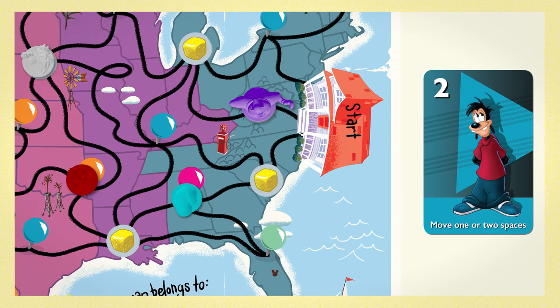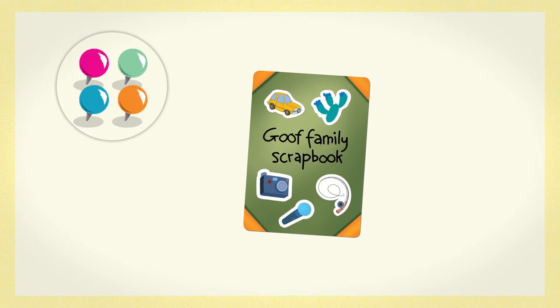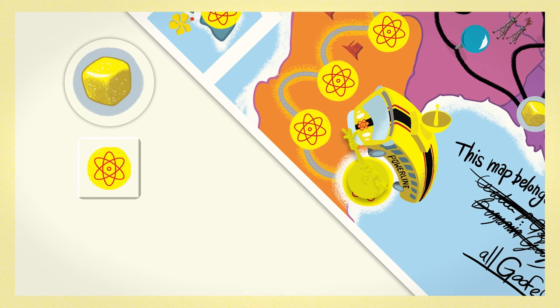When you're done moving, collect a card or roll the die based on where you land. If you land on a colored pin, collect the scrapbook card from the matching color spot and refill it. If you land on a die space, roll the die. If you roll this symbol, move Powerline one space toward Los Angeles.